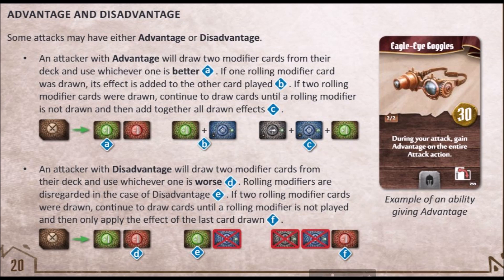Point number six: advantage and disadvantage with rolling modifiers. This was one of the most troublesome things for us to grasp, and it was really hard to correctly apply in our games. The rulebook seems pretty straightforward: an attacker with advantage will draw two modifier cards from the deck and will use whichever one is better. And now the important thing: if one rolling modifier card was drawn, its effect is added to the other card played.